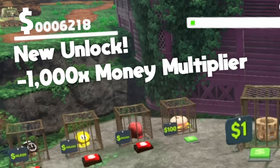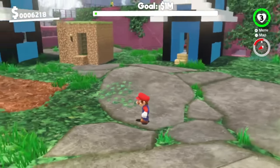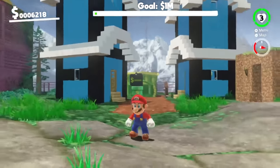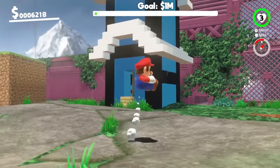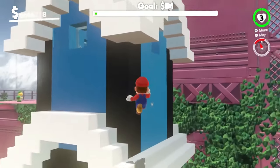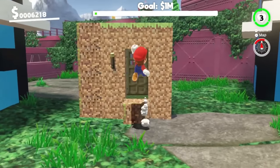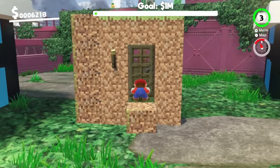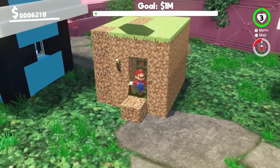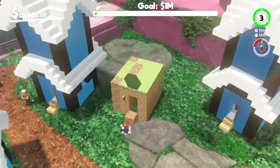New unlock: times 1,000 money multiplier! And we've unlocked village number four. These houses look super cool — they're made out of like quartz slab and Minecraft terracotta. The villager whose house we destroyed has started to rebuild it out of dirt again. He's looking at me through the door. I'm sorry about destroying your house bro, I had to — to make some money. It looks so funny seeing this house compared to all the big ones.